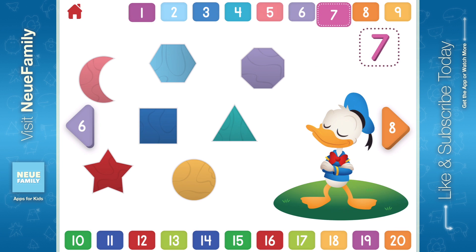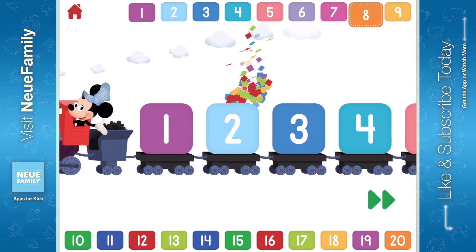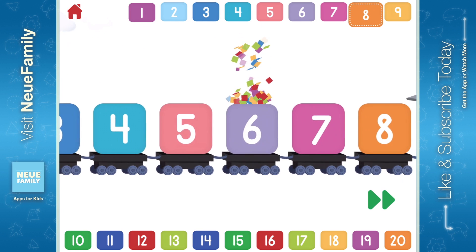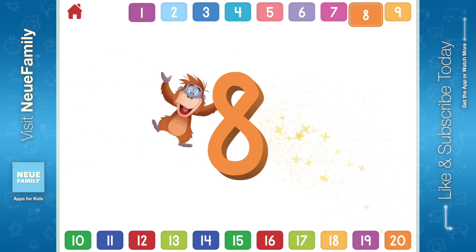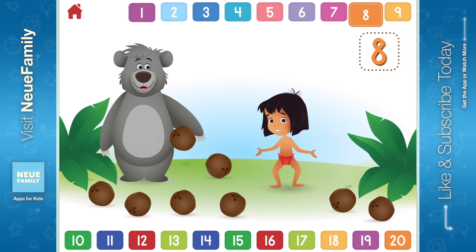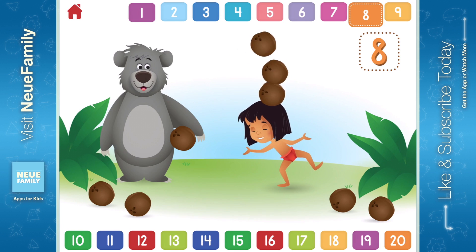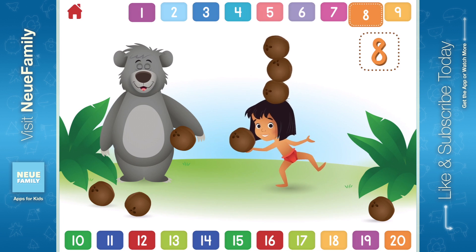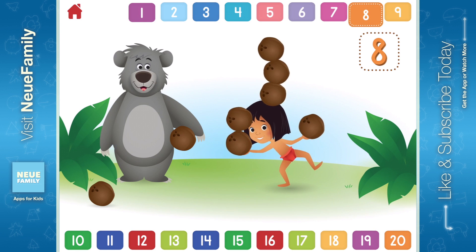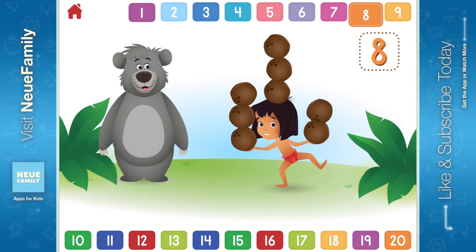Let's count to 8. 1, 2, 3, 4, 5, 6, 7, 8. Can you help Mowgli balance 8 coconuts? 1, 2, 3, 4, 5, 6, 7, 8. You counted 8! That's great!